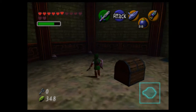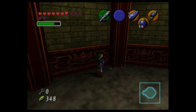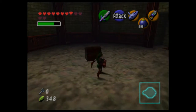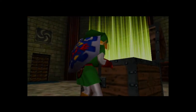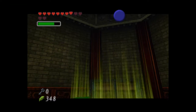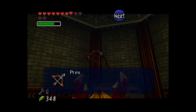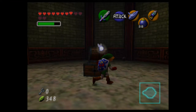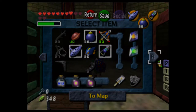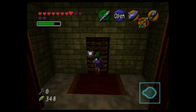We got another chest. Is there any fairies in these? I'm in desperate need of hearts. We got the Fairy Bow! Now I can finally shoot things. This will make going through the dungeon a lot easier. Same controls as a slingshot. Let's set it to trigger and backtrack a bit to where that Poe was on that painting.